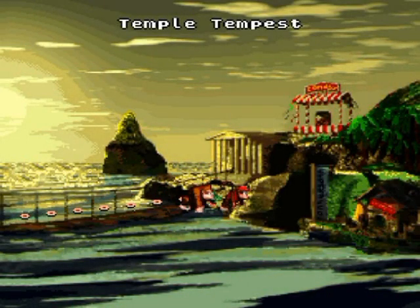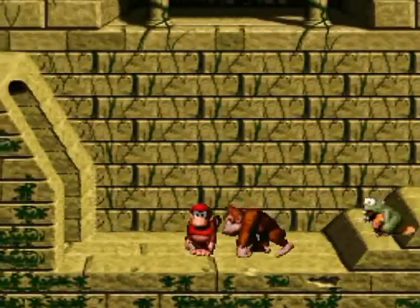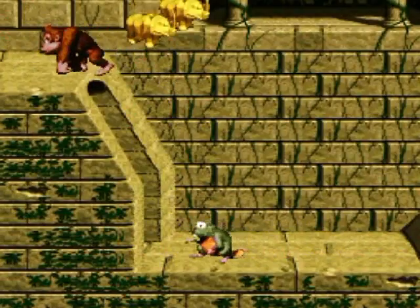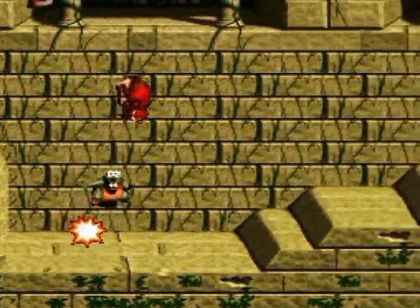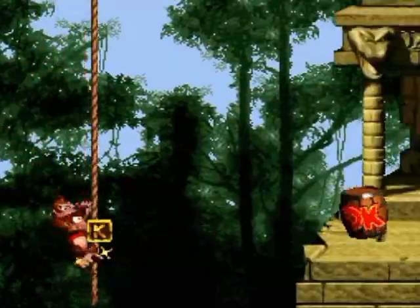Screen transition. Temple Tempest — begin. I don't think there's a secret up there offhand, but I'll try and look. Oh — okay, there's a secret up there. There's a Rambi token. I was wrong, I'm glad I checked up there. Letter K.